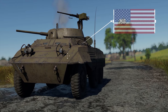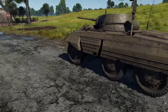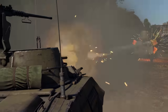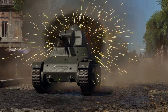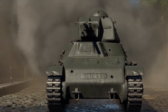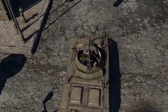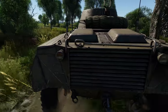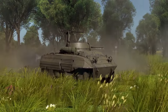Let's kick it off with the American M8 Greyhound. It's a classic armored car, both reliable and effective. Its gun is not the punchiest in the world, but it has a decent fire rate, allowing it to hold its ground against heavier opponents. On even terrain, the Greyhound will easily outrun any tank of its rank. But mud, water, snow, and sand obviously slow it down considerably.